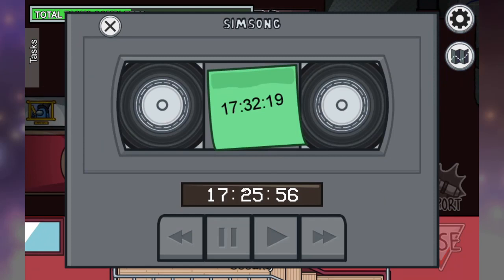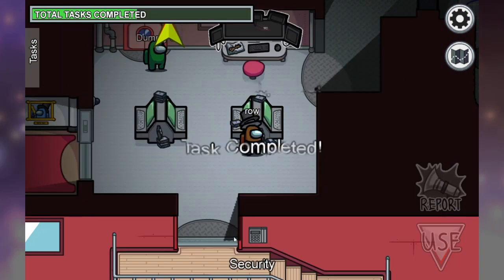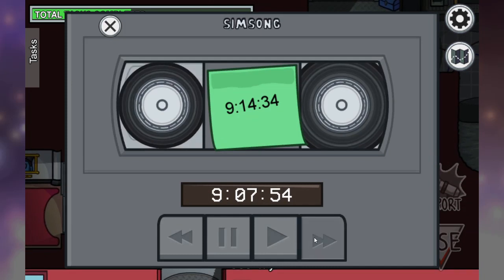When you're doing the security tapes, be sure to set it to Fast Forward or Rewind until you've located the correct slot, then pause it once you have lined it up. The faster and longer you keep it on Fast Forward or Rewind, the faster it will rev up and you will get to your number much faster.